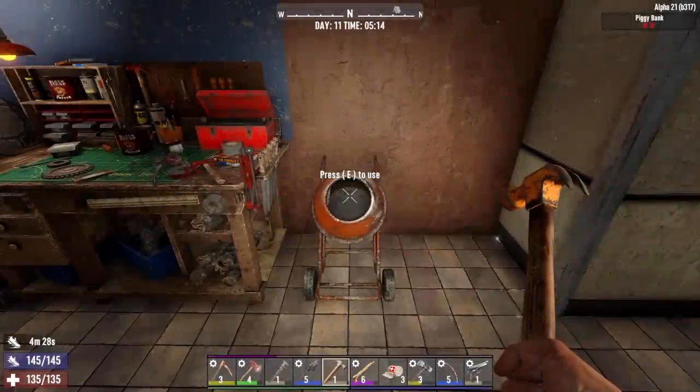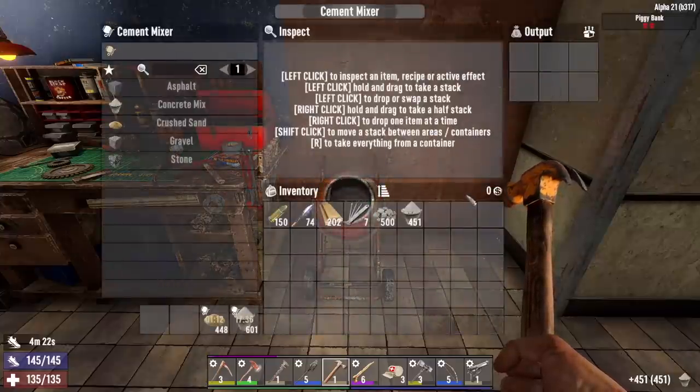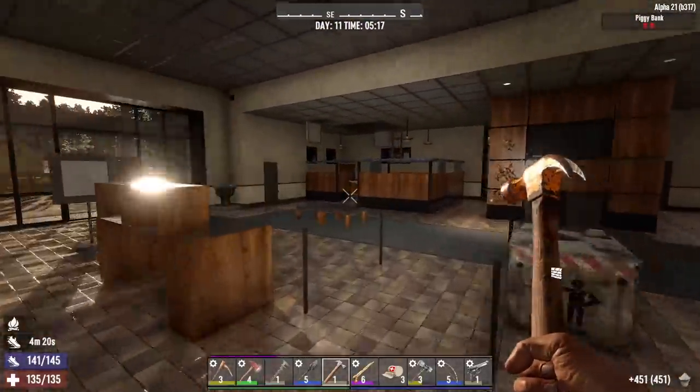I like how the new cement mixer actually turns when it's working. That's a nice little addition right there. Let me grab some cement mix out of here, and we're going to use that to start upgrading the hallway.